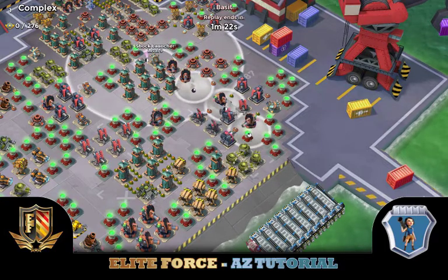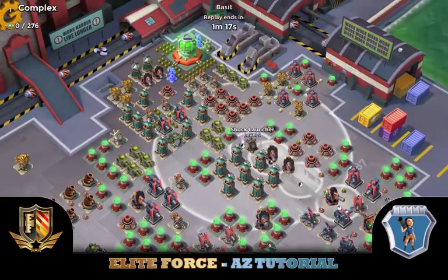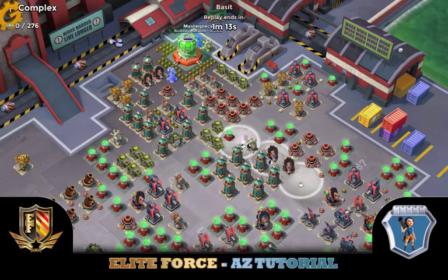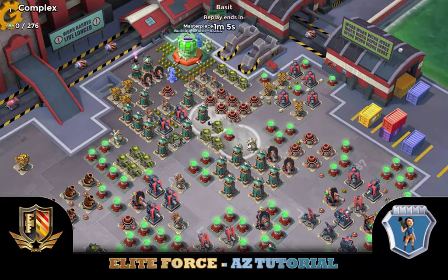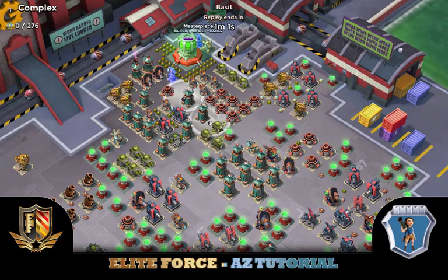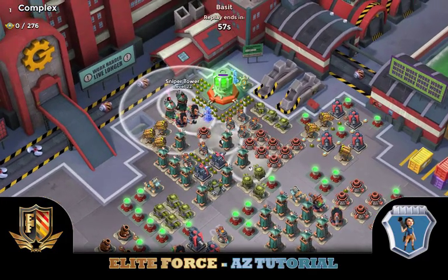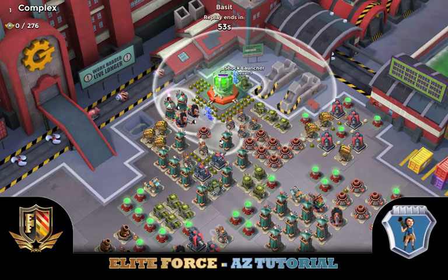One tile in from the left. You see Bullet here — typically don't see Bullet on a high health complex, but this is something we've been working with and trying out. The flare is the same place as normal: one in from the right of this sniper tower and all the way up against the wall.